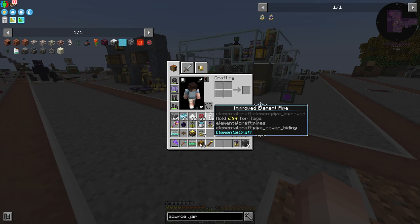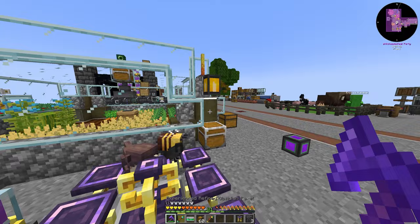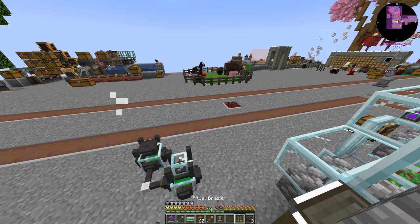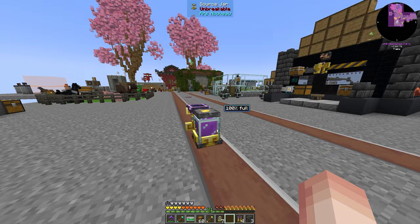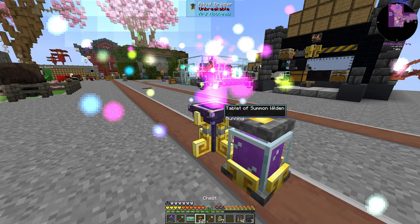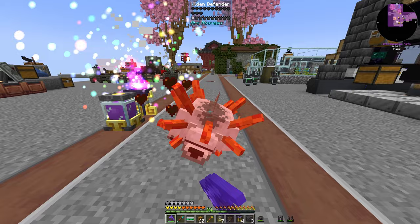I want to get started with something I probably should have done a while ago. We need to first get us some source, and now that we have that source set up underneath here, if we chuck this ritual brazier down here and break these real quick so nothing's in our way, and we use this Tablet of Summon Wilden — which is crafted very simply like this — and we throw this down, it's going to summon some enemies for us to fight.